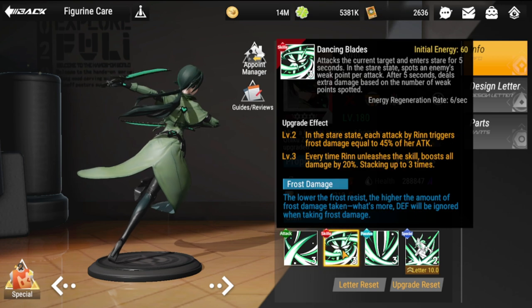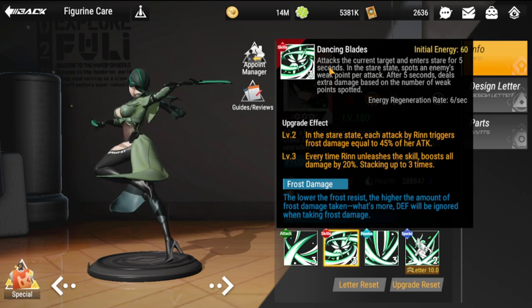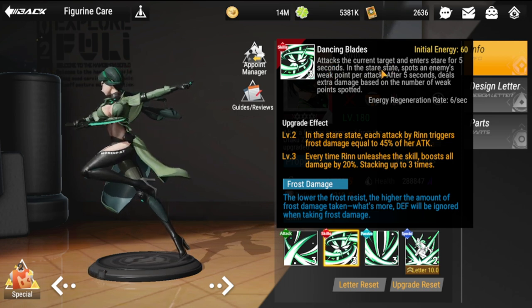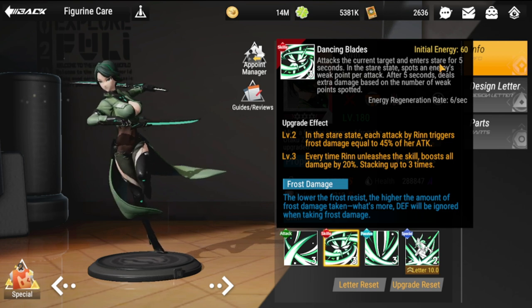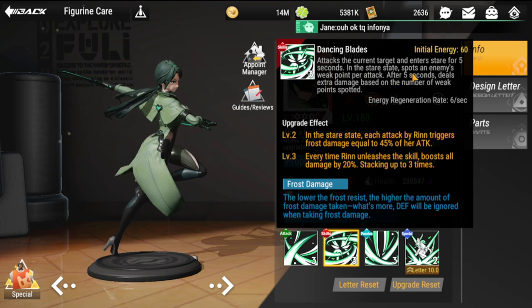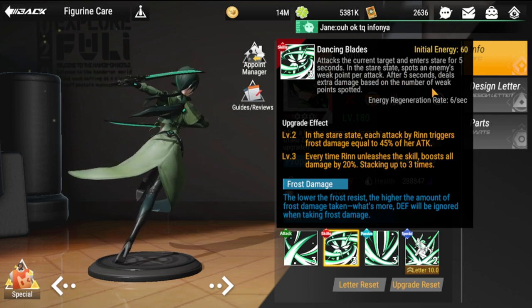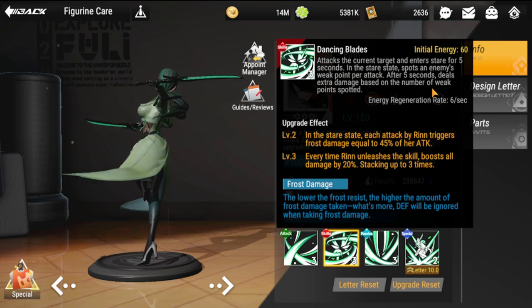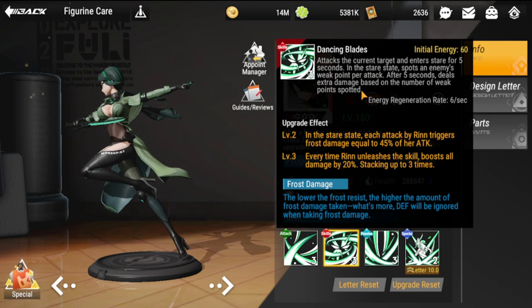Her ultimate is called Dancing Blades. Initial energy is at 60. It attacks the current target and enters the stair state for five seconds. In the stair state, she spots an enemy weak point per attack. After five seconds, it deals extra damage based on the number of weak points spotted.